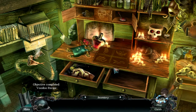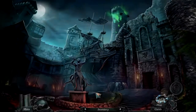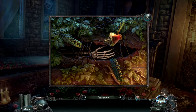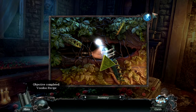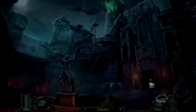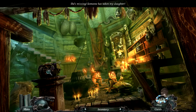We got the voodoo recipe, so now we can move back to her crypt. Pour it on her hand I guess - make her hand become alive again. And then do we get the pendant? We do - it's kind of disgusting. We need the pendant. We need to go back to the tower and she's gone. First of all let's do this hidden object scene.